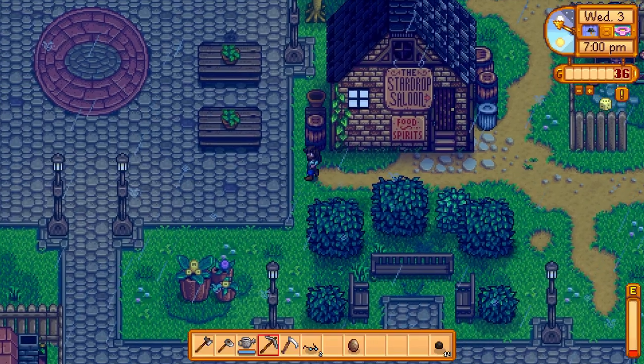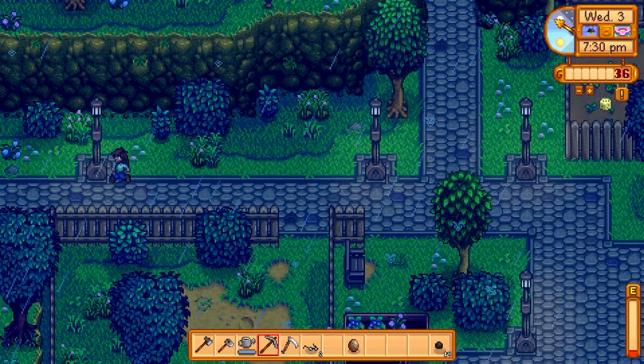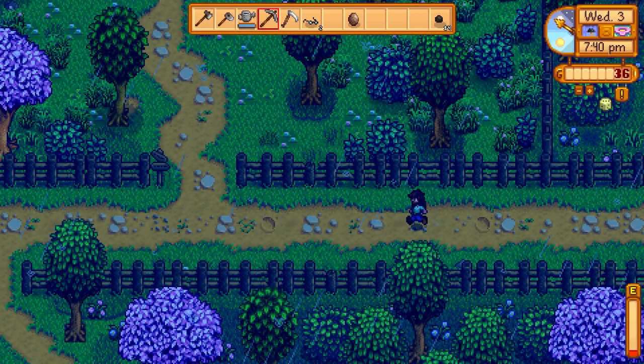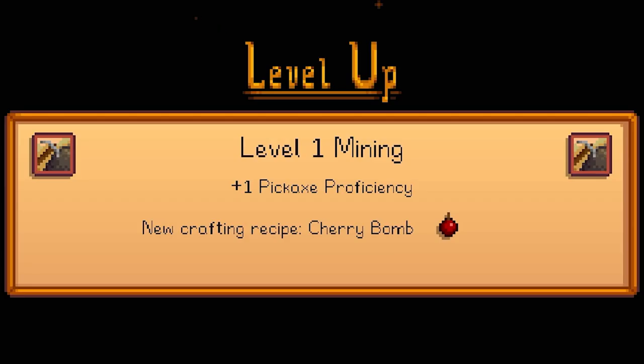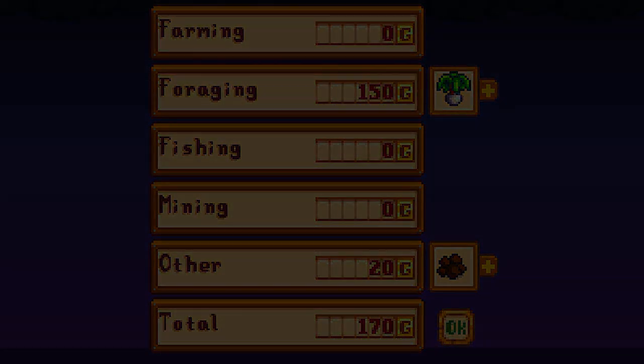Give someone a gift — let's get something nice to give to them at least. We were able to find all the people in here, so we'll just have to give someone a gift. Let's go ahead and put it on the next day and see how much money we got. We can make a cherry bomb. 170 in gold.